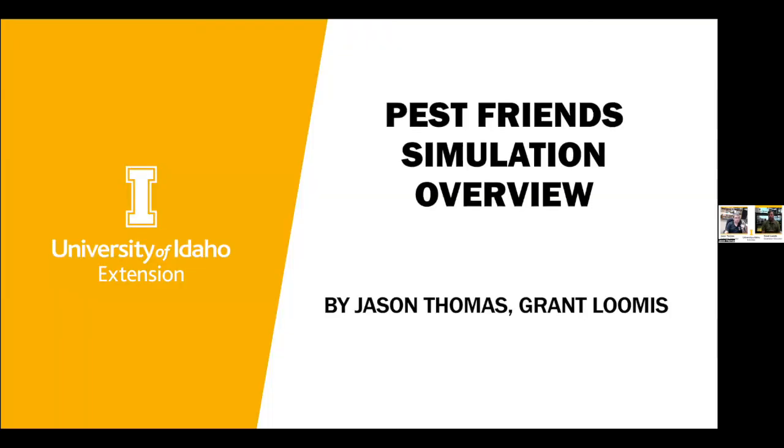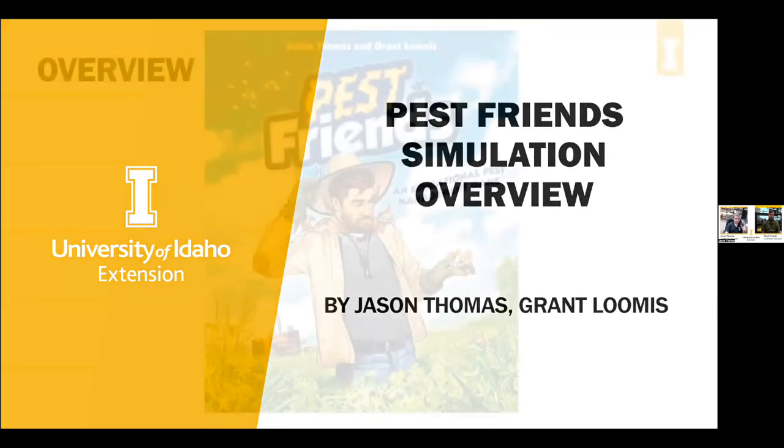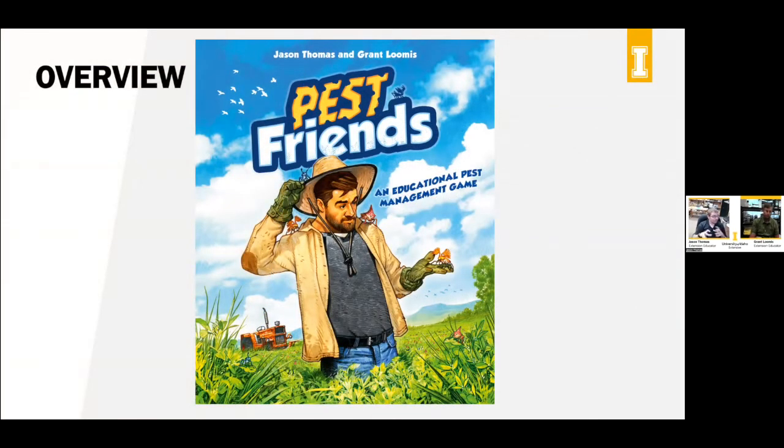Currently we're working on several different types of pests. This first scenario looks at an insect pest. The next scenario, which should be published soon, is most likely going to be a weed pest. Other scenarios may look at diseases, microbial issues, and livestock production systems. This is hopefully a tool where different scenarios can come in and out seamlessly as learners explore different concepts and systems. Here is the board game cover — we just recently got the artwork done.